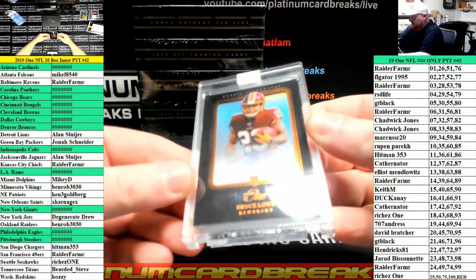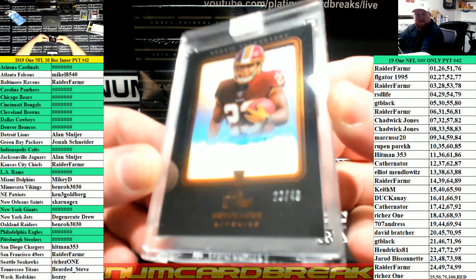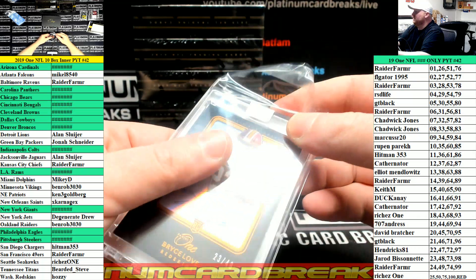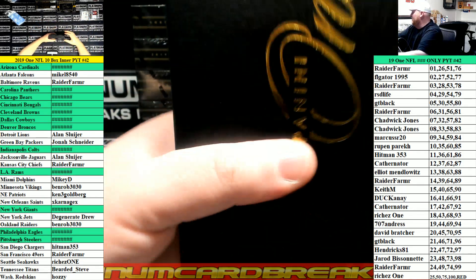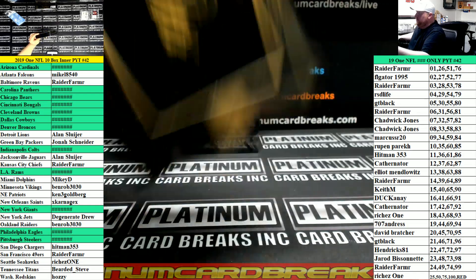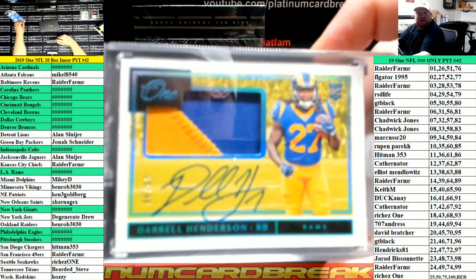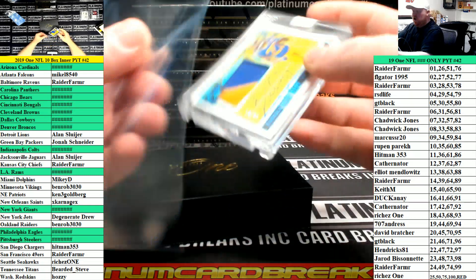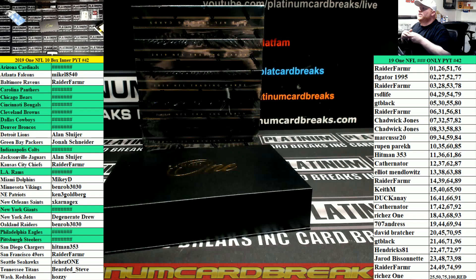Hardly any Redskins — number 49, Bryce Love rookie auto. For the Rams, another filler squad: Daryl Henderson, that is 59 of 99. 5-9 goes to Marcus R. On the board, Marcus — on the board.